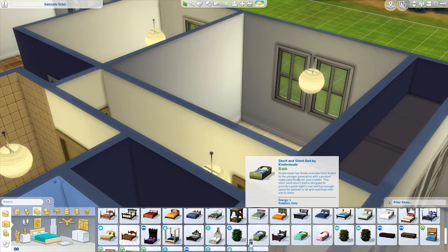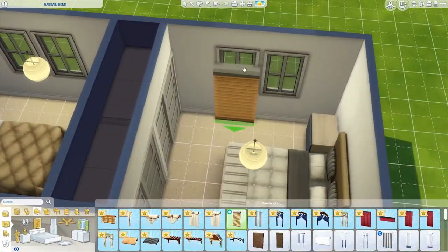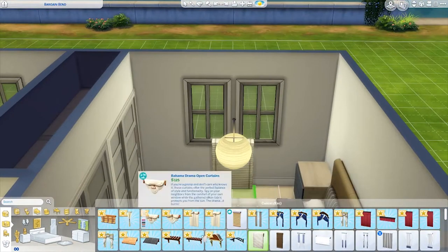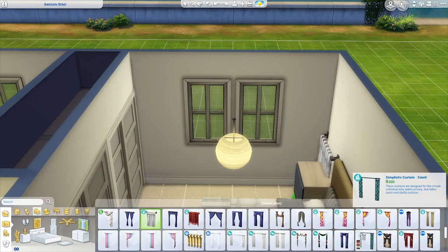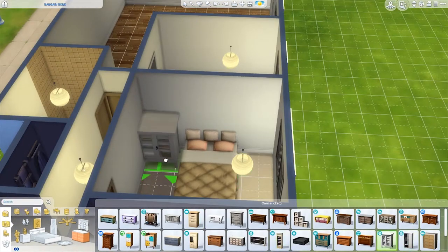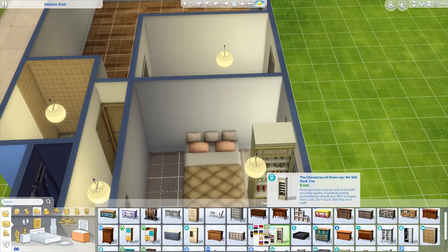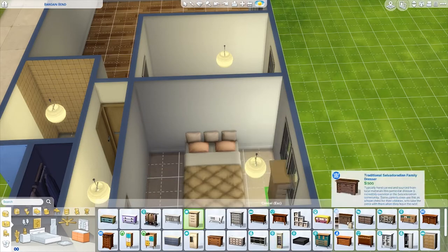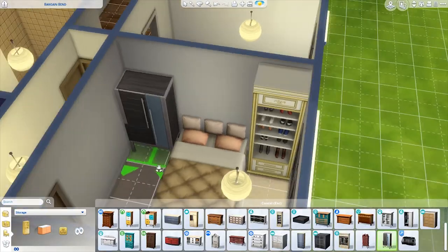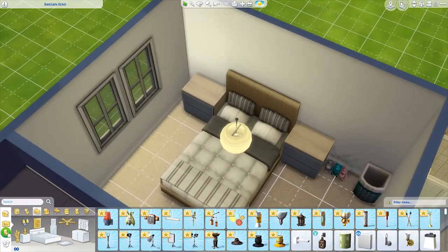Moving on to the spare room — I went with the Seasons bed, because the bed in real life doesn't have a back to it, so I used move objects to push it into the wall so it looks like the bed doesn't have a headrest. I was messing around with blinds but the blinds in the Sims 4 absolutely suck, so I eventually decided not to use any. The wardrobes in the spare room go from floor to ceiling — they're built-in wardrobes — and the closest match I could find were the Get Famous wardrobes, though they have gold trim when they should be completely white in real life.